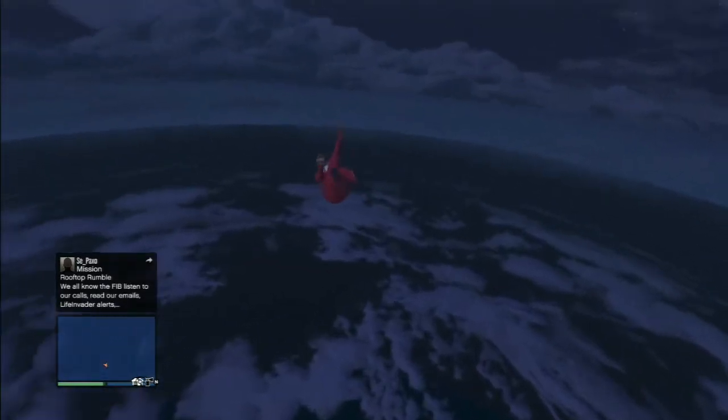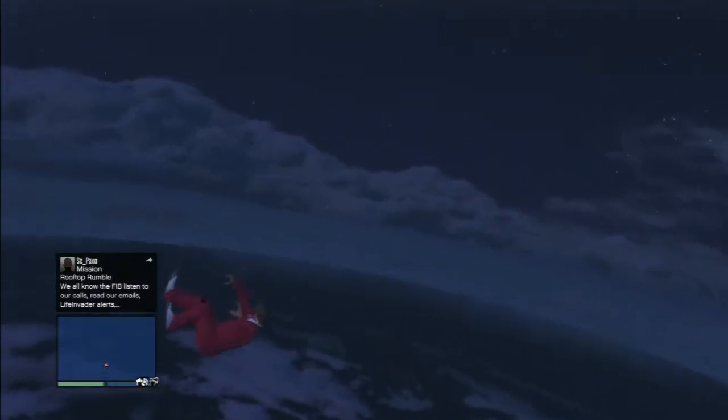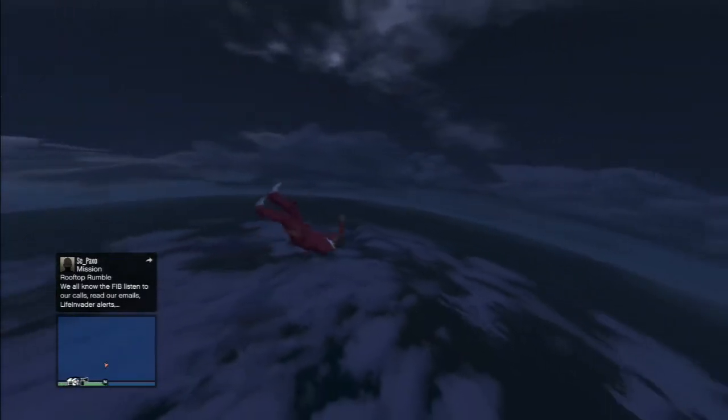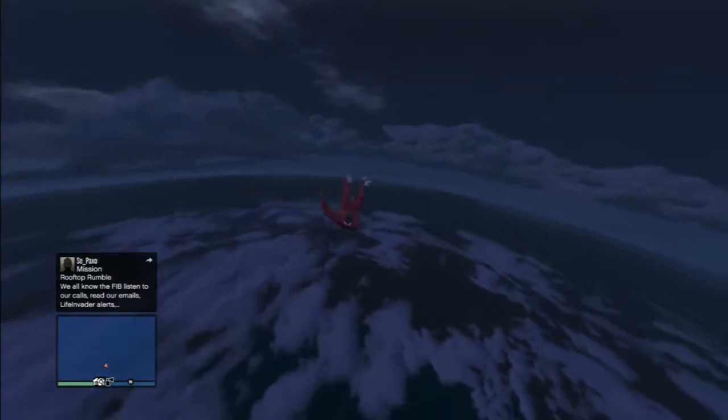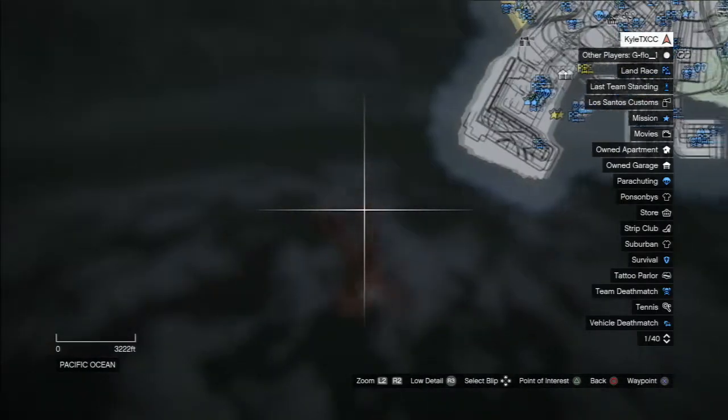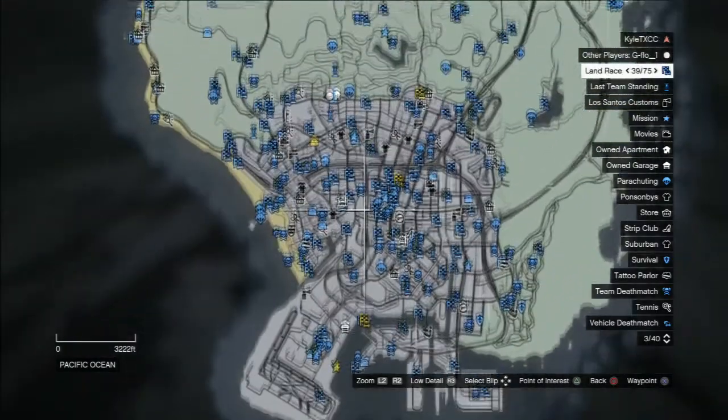How's it going ladies and gentlemen, it's me KyleTexC, and I'm bringing you a GTA 5 online glitch mishap. The glitch I did was just a launch glitch near the Eclipse Towers — there's a little gate that you can take cover behind and walk into, or drive a car into, and it'll launch you.